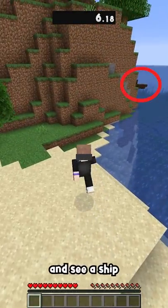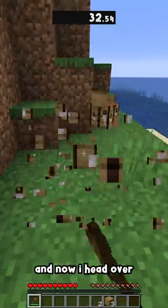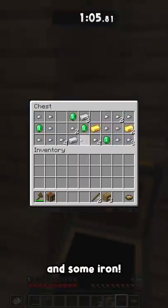I spawn on an island and see a ship just around the corner. I grab some wood to make myself a wooden axe real quick, and now I head over to the ship to start looting it. Once I'm inside, I find a buried treasure map, one suspicious stew, and some iron.